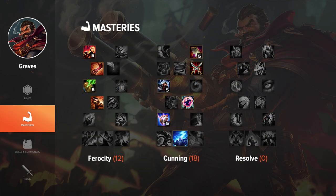On Graves you want to go 12-18-0, but with Bounty Hunter instead of Oppressor because you don't have any CC yourself so you'd need to rely on teammates — it's just better to go Bounty Hunter. In Cunning you want to go for the Assassin keystone because you can always duel the enemy in the jungle since you're so strong. Also Precision and Thunderlord's, because these two make any champion deal so much damage.